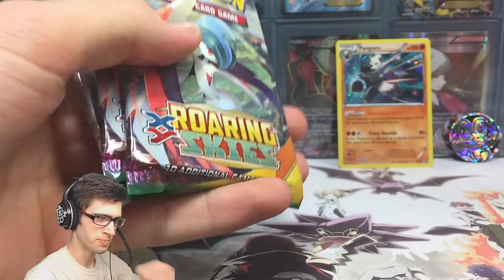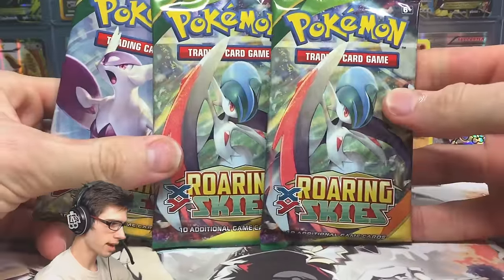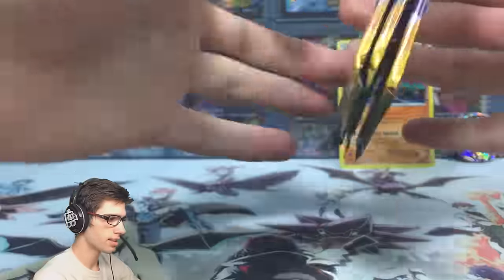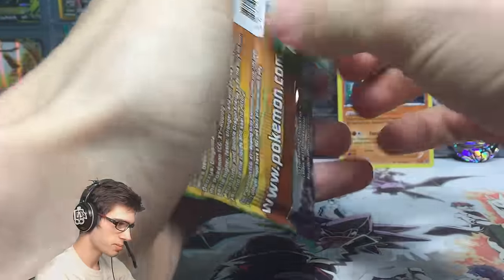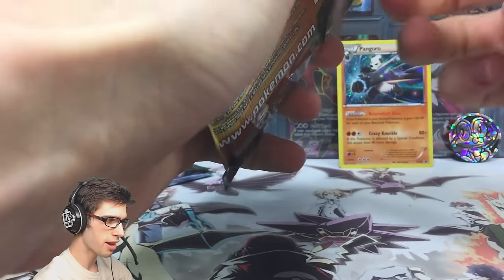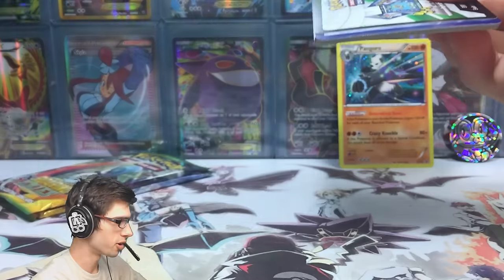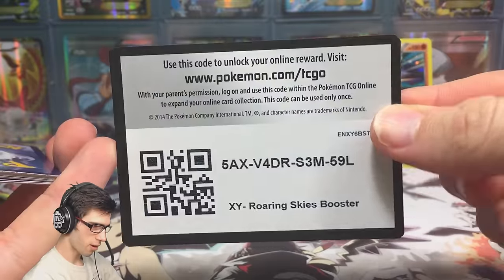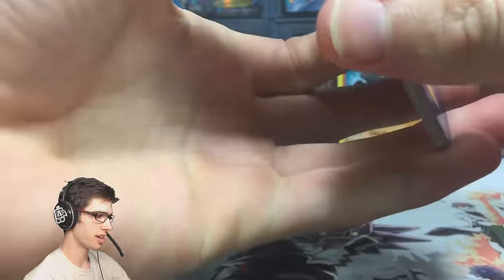We've got two Mega Gallade pack arts and a Mega Latios pack art, so we'll save the odd one out to last and go through the two Mega Gallade packs first. There's a Shaymin-EX in this set which is the go-to pull, but I'd definitely settle for a Red Quasar in today's blister — and we're only hoping for that one-in-three pack ratio.